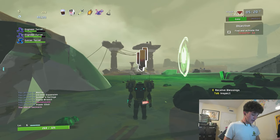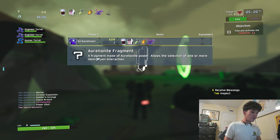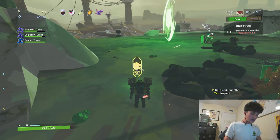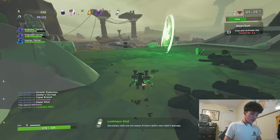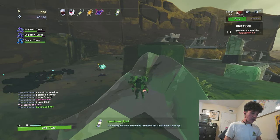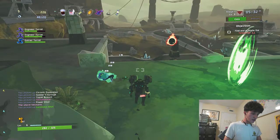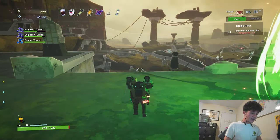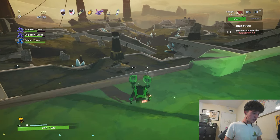Receive blessing — Aurelia Knight fragment. A fragment of Aurelionite's power allows a selection of one or more items upon rip. Let's take the new item — a Luminous Shot. Secondary skill use increases primary skill shot's next damage. That's confusing. So when we use the mine, that makes our primary deal more damage. Got it.